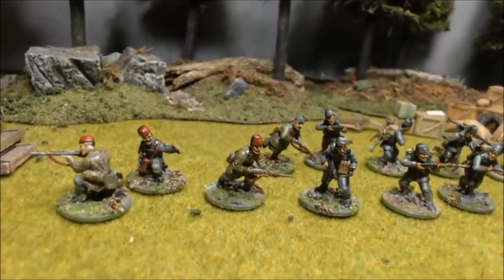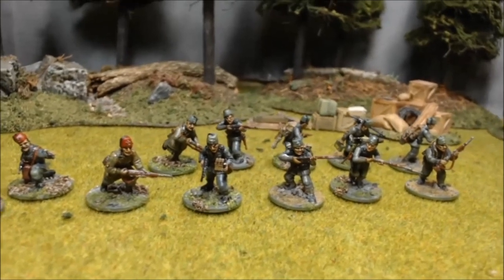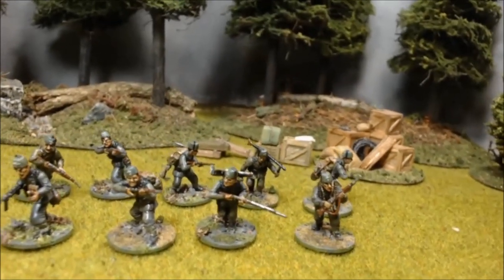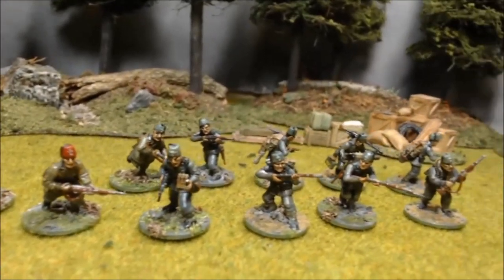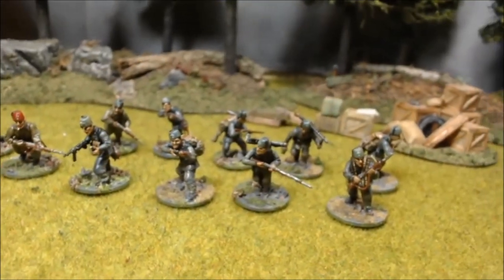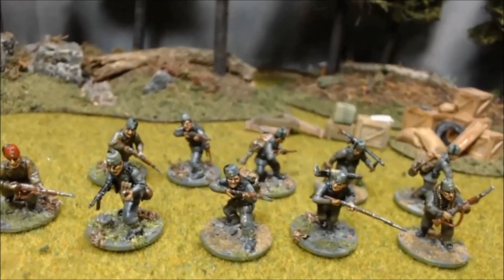And here are my Handschar Division - some of them have got red fezzes on, which are their parade fezzes; they wouldn't have worn those in the field, but I just painted them up for fun. I made all those fezzes out of resin putty, they've all got the tassel hanging down the side, and they've got a bit of an eagle and badge on the front. At arm's length they look pretty good. So that's the 13th SS Handschar Division.